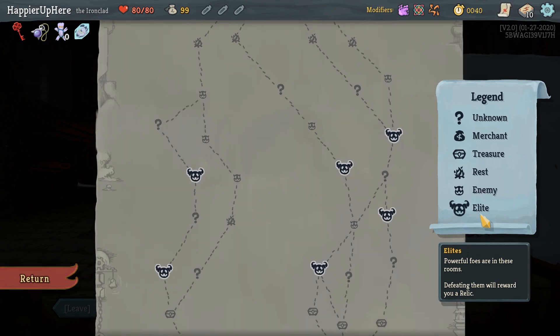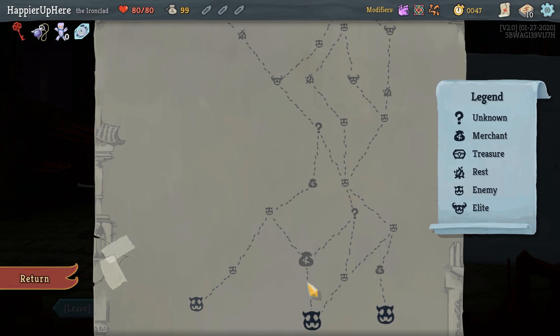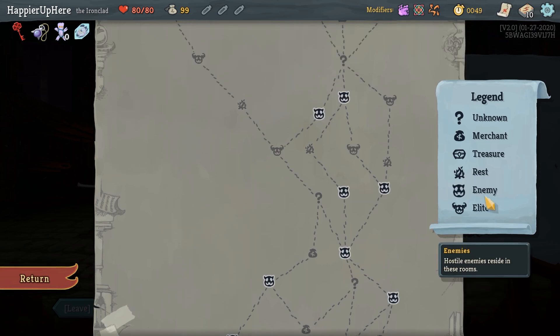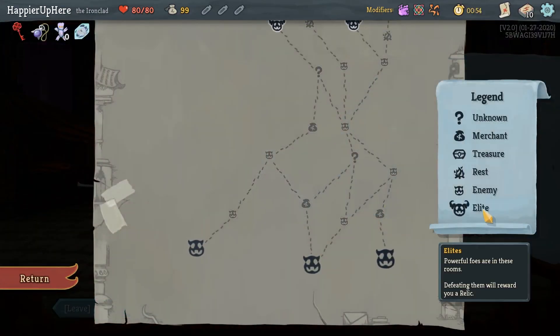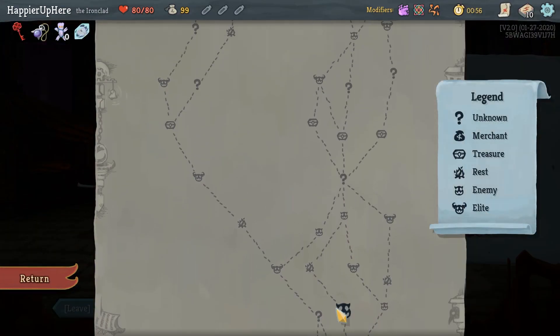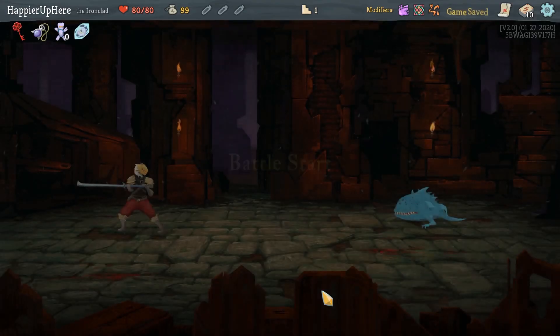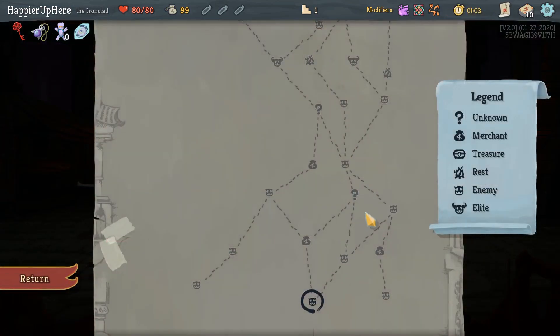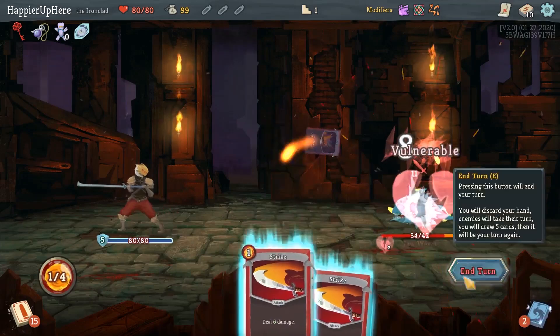It looks like there's only one four-elite path in the far left, and that path has an early shop and two question marks, which is probably a reasonable path. I won't have that much gold for the first shop, but it'll still help me get some good cards, because I'm going to have trouble killing so many elites with the base deck. Hopefully the question marks will give me something good too — ideally curses. With the extra energy, this first act should be easy, but I definitely want to pick up a few defensive cards since offensively it will be easy but defensively it might be hard.